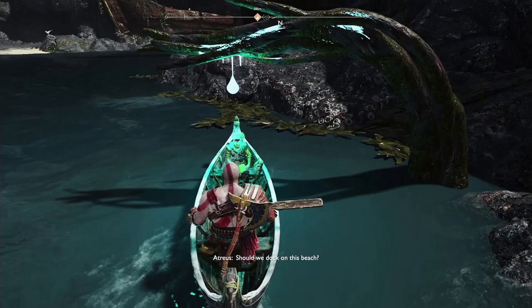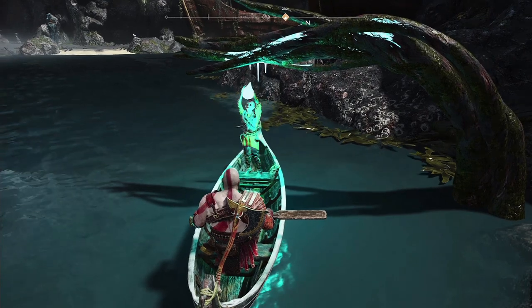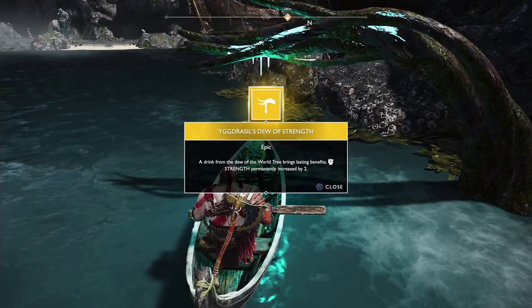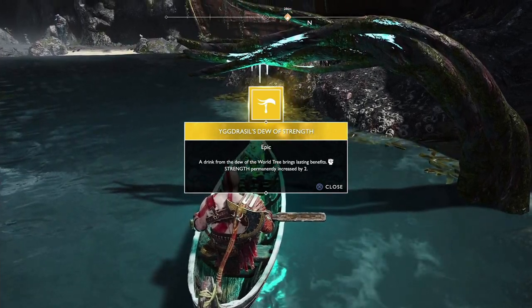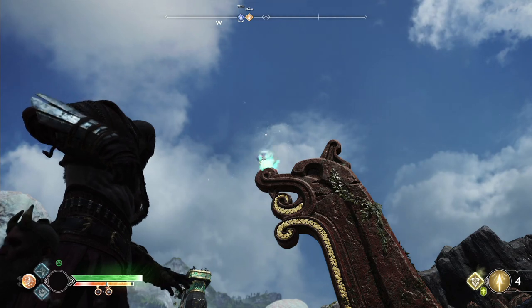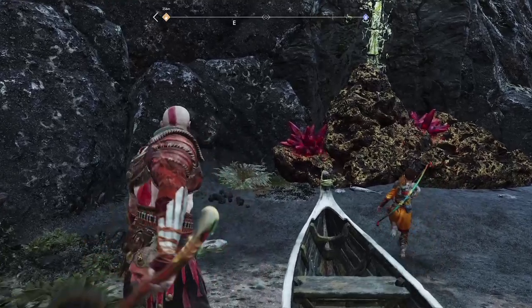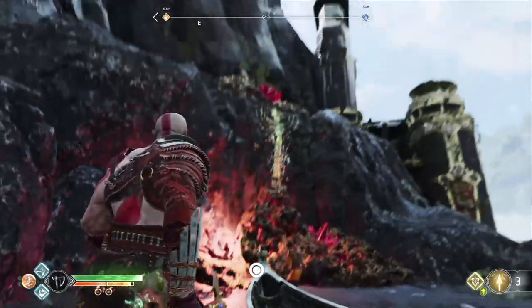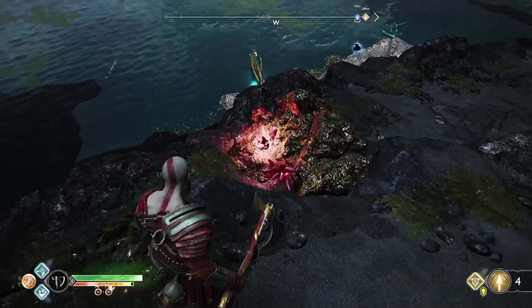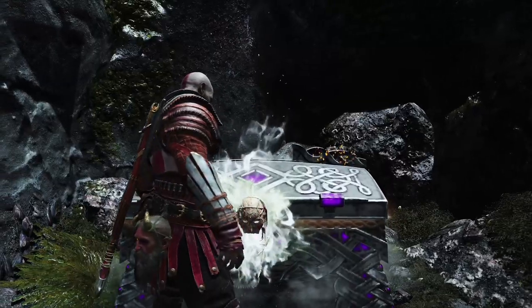Before you park at the beach, snag the Dew of Yggdrasil for a permanent plus two strength enhancement. Once on the beach, take a look up to the top of that right-hand statue to kill one of Odin's ravens. Use your shock arrows to blow up the sap preventing your climb, and then once more on the batch after climbing the second ledge. Jump back down and open the chest to earn yourself a Niflheim Rune Cipher.